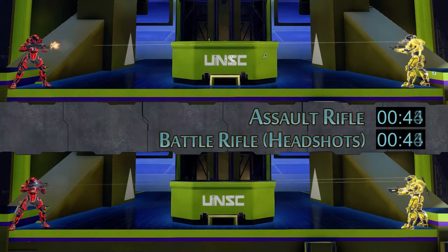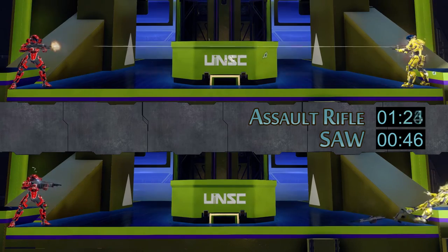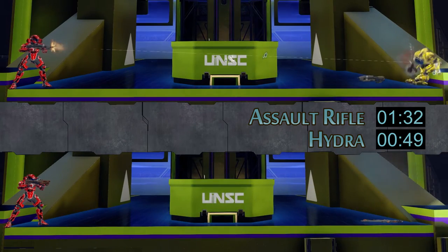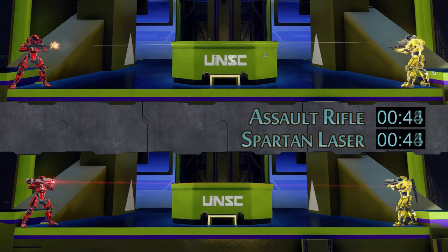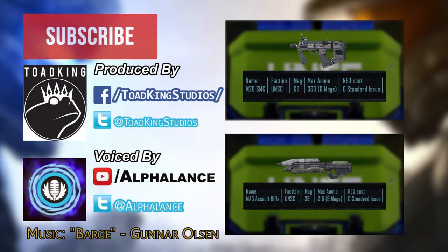We focused just on the body shots here, because that's kind of the average of what people are going to be able to pull off in combat when people are running and jumping around. We will do a separate video comparing the headshots, but it's really close across the board — we're talking tenths of seconds, but it can make a big difference in these kind of matches. Next up for the Halo weapon test we have the SMG, which I think will be really exciting, because it beat the Assault Rifle, which surprised me. The SMG mowed through the target really fast, so it may be a secret winner that people really need to pick up more during arena and warzone.